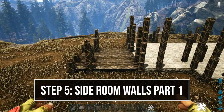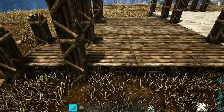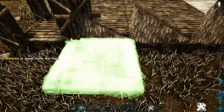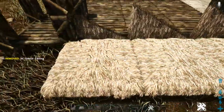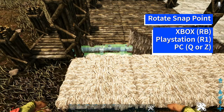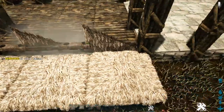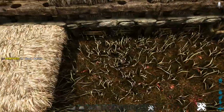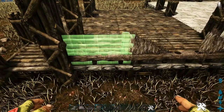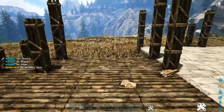Now start building up the walls, beginning with the side rooms. Place a sloped thatch wall along these foundations, then place a thatch ceiling in front of those. Get out a stone railing and rotate the snap point so it places on the thatch ceiling. Do this two more times, then destroy the thatch ceilings. Get out a wooden wall and replace those sloped thatch walls with wooden walls. Do this on the other side as well.